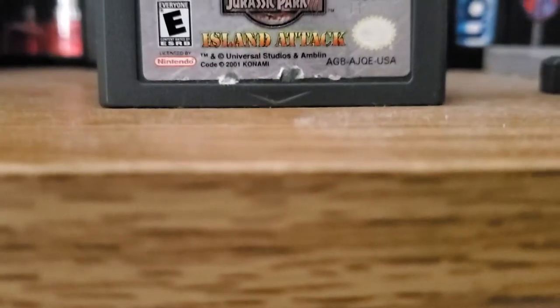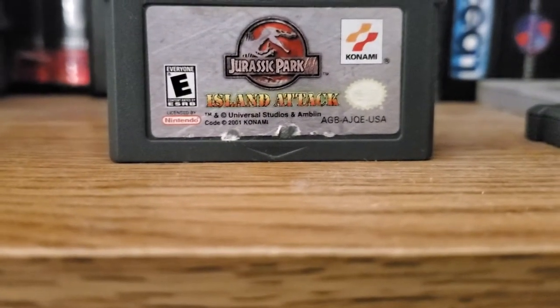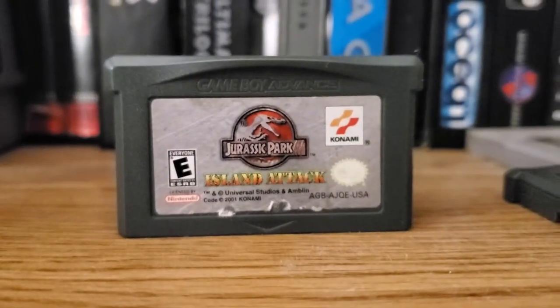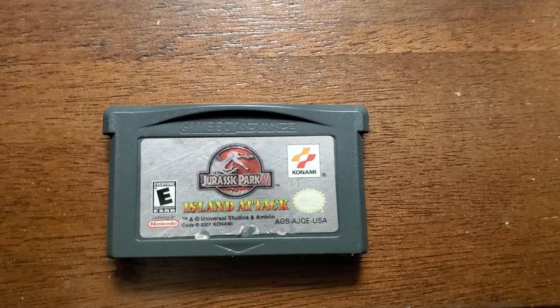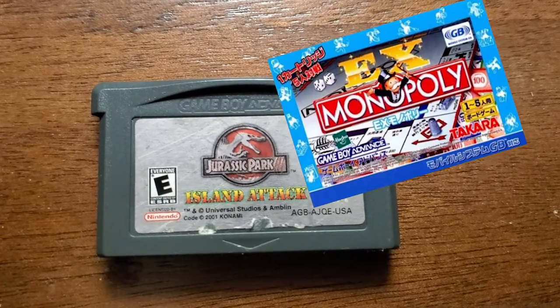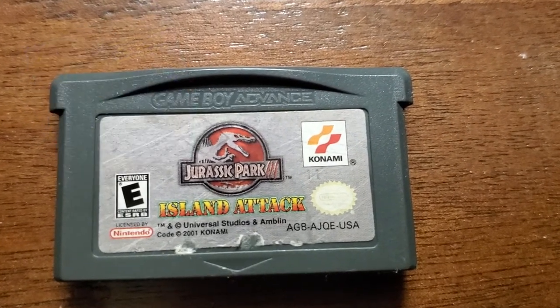Following off of that, we have the last of the Konami trilogy: Jurassic Park 3 Island Attack, which was released in America on November 26th, 2001. This game was developed by a company known as Mobile 21. You may know them for classics such as EX Monopoly on the Game Boy Advance — only in Japan — and Gradius Galaxies. They didn't do that much.